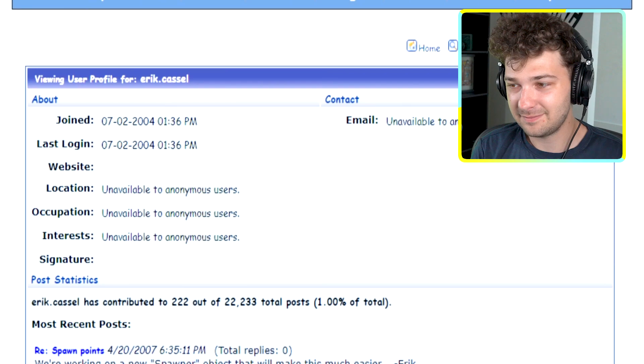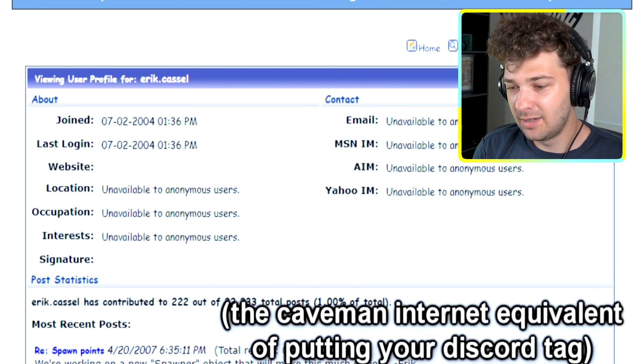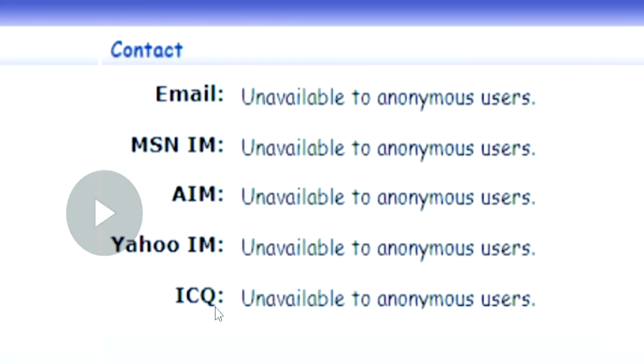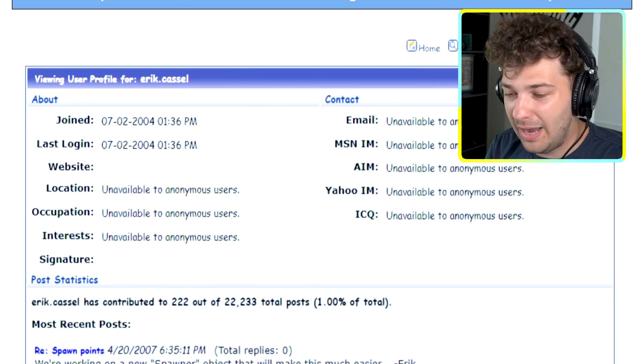As of 2006, you were able to put your email address, MSN contact, AIM instant messenger contact, and Yahoo instant messenger contact on your profile. If anyone knows what these are, I'm about to throw y'all back. AIM was the old Discord — that was how you used to talk to people. I vividly remember messaging people on AIM.